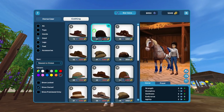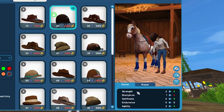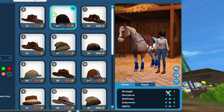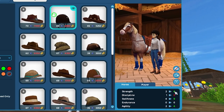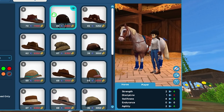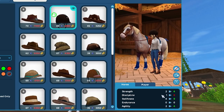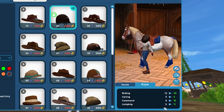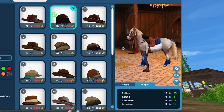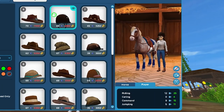Now that I've picked my outfit, I can see the stats comparison. The outfit I'm currently wearing outside of the Quick Shop has my horse stats at two strength, one discipline, four swiftness, zero endurance, and two agility. With the new tack on the horse, I get four strength, zero discipline because I removed the one item with discipline, nine swiftness instead, and four agility. You can see all these stats here, also for the player — which is really, really cool if you are into racing and want to make sure you have the best possible racing outfit.